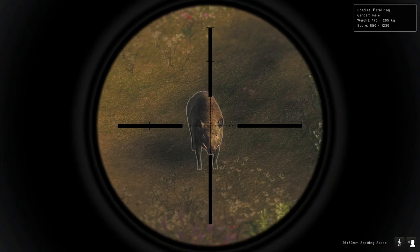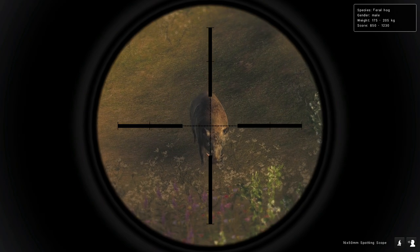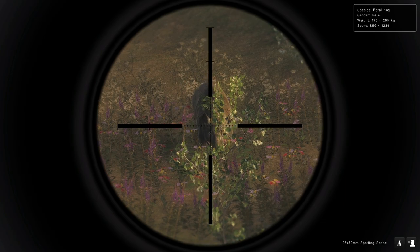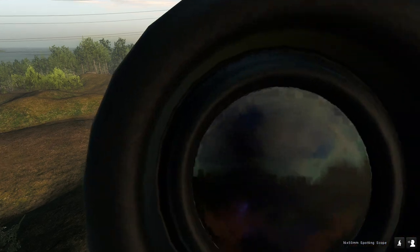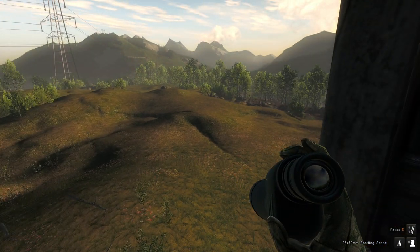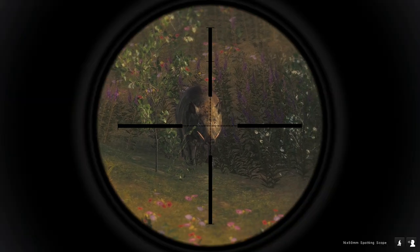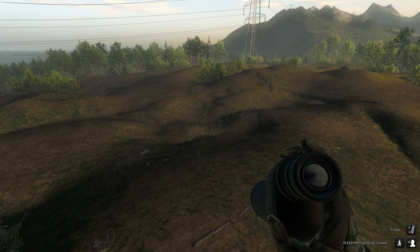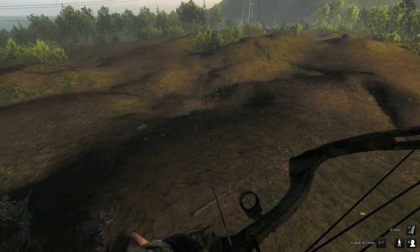One thing I am noticing is one side is way bigger than the other side, so that's gonna hurt the score a little bit probably. I honestly don't know how they're scored - I'm assuming it has to do with the teeth and the weight of the animal, maybe. You guys let me know exactly how these guys are scored. All I know is it's been a long time since I've seen one that looks this big. I wouldn't be surprised if it pushed over a thousand or eleven hundred. I am concerned about the length of that one side though - that could definitely hurt it.